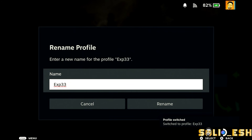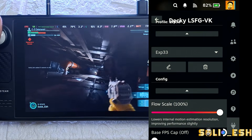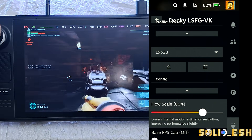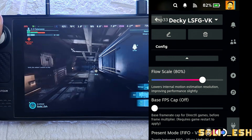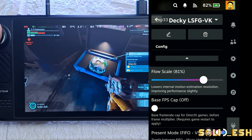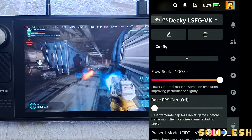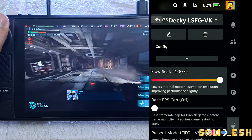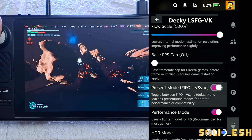Next is Fluid Scale — it controls how carefully LSFG figures out motion when multiplying your FPS. Lowering it can improve performance a bit, but honestly the difference is barely noticeable. Higher values give the best image quality and 80% is what the plugin devs recommend. Bumping it to 100 can sometimes slightly reduce ghosting or artifacts, but it depends on the game — 80 does the job just fine.